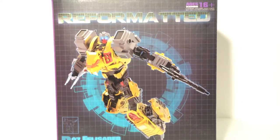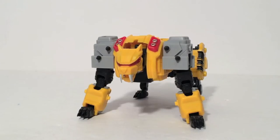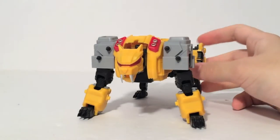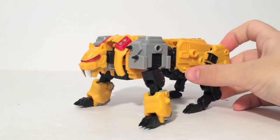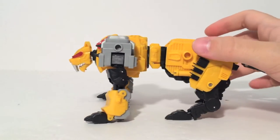Without further ado, let's take a look at Felesaber. Here is Felesaber's Sabertooth Tiger mode. He does not have a Transformers Generation 1 counterpart — he's a brand new character, something Hasbro's Generations Combiner line is doing, adding a new character to each team. He is Mastermind Creations' own character; they did not use any pre-existing Transformers character to make this guy.